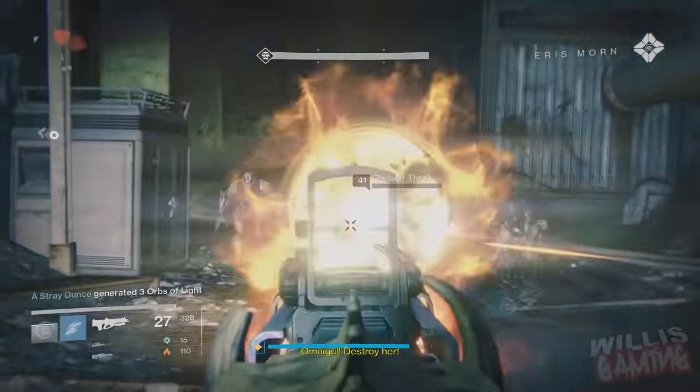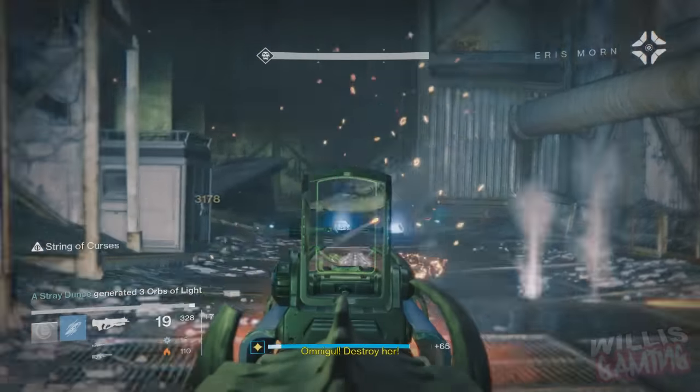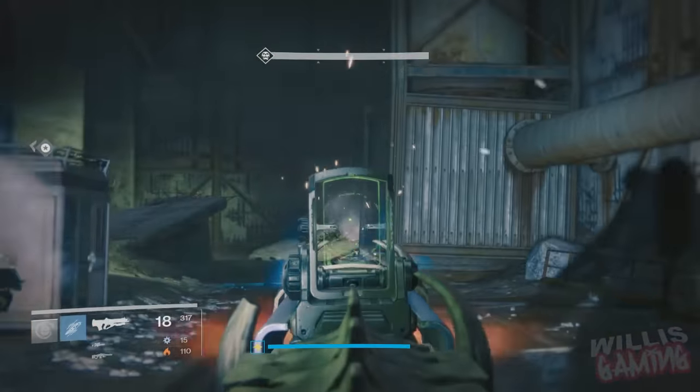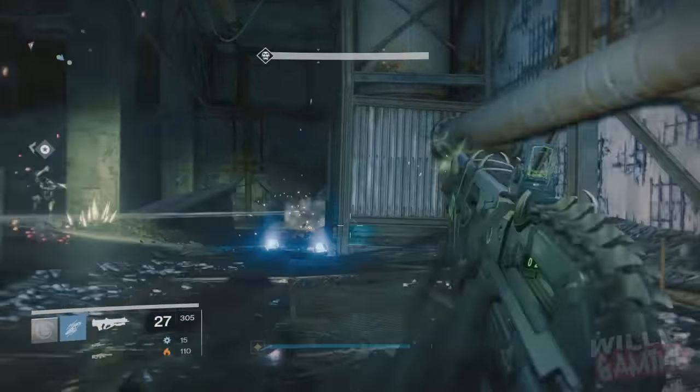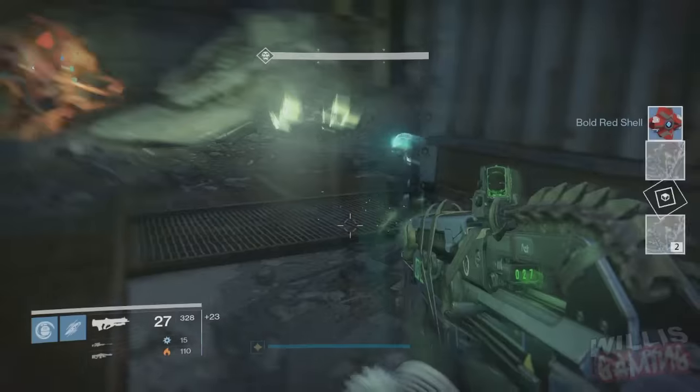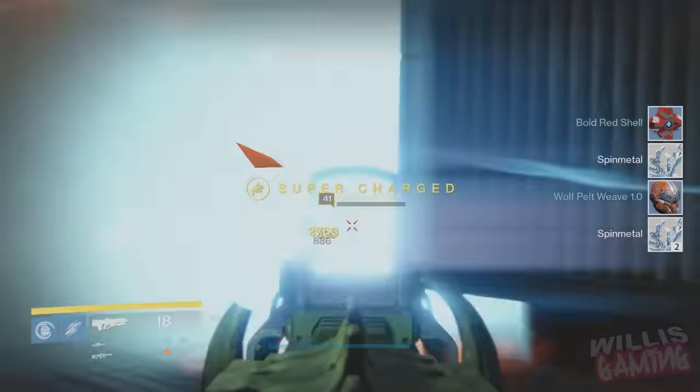As a bonus, I recommend you find the Ghost that gives you Spin Metal when you find engrams on Earth. This will let you get a ton of Spin Metal — I've literally got like 700 Spin Metal just from picking up engrams and it's really effective.